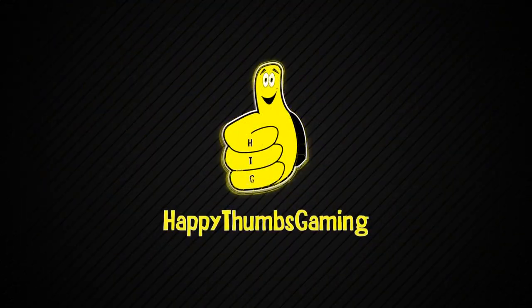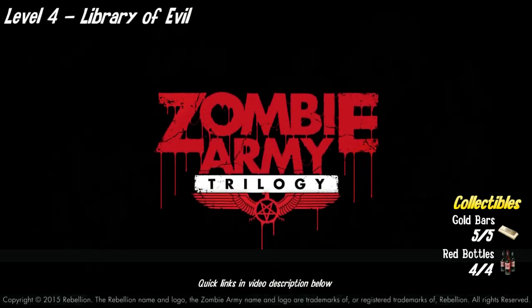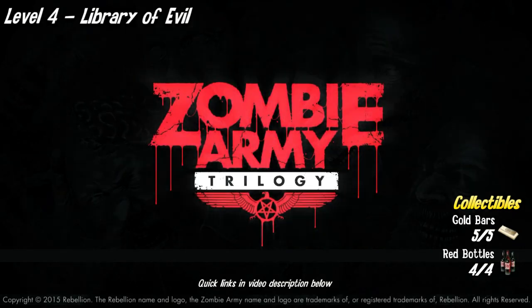Happy Thumbs Gaming. Hey everybody, it's Brian with Happy Thumbs Gaming. Today we're checking out level 4, the Library of Evil for Zombie Army Trilogy.